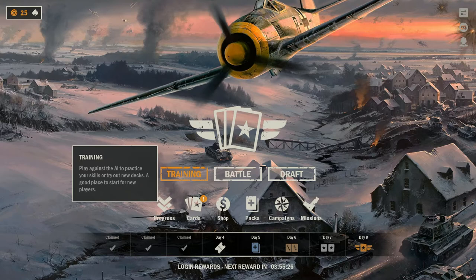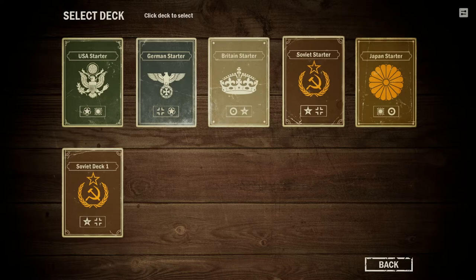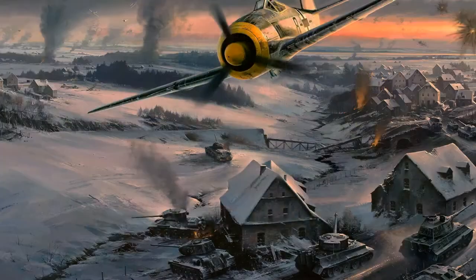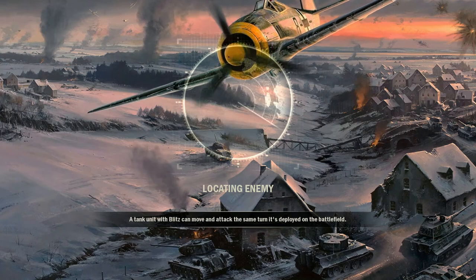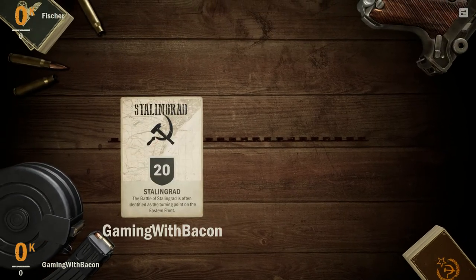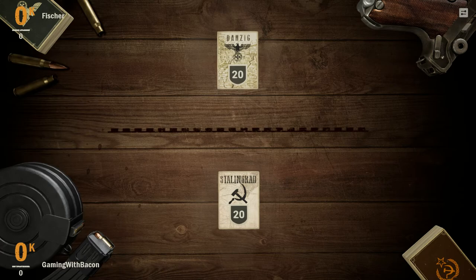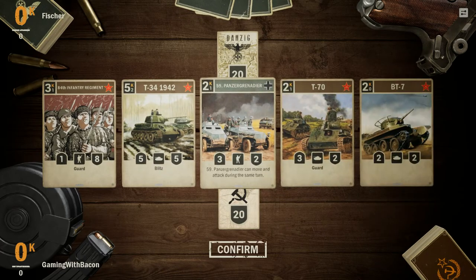Let's jump into a training game here and then I'll go over how the game works. So let's pick our Soviet deck — I think that's the deck that I have the most cards for. And then let's find an opponent to play against. Given this is just a training game, it's going to be against AI, but you can also play against real players online. So far there's been a lot of players to play against and a pretty active community.